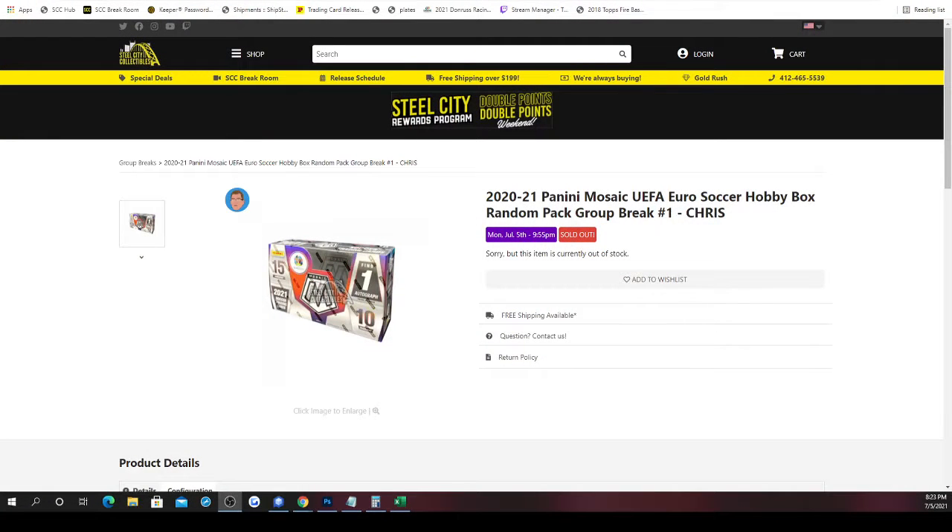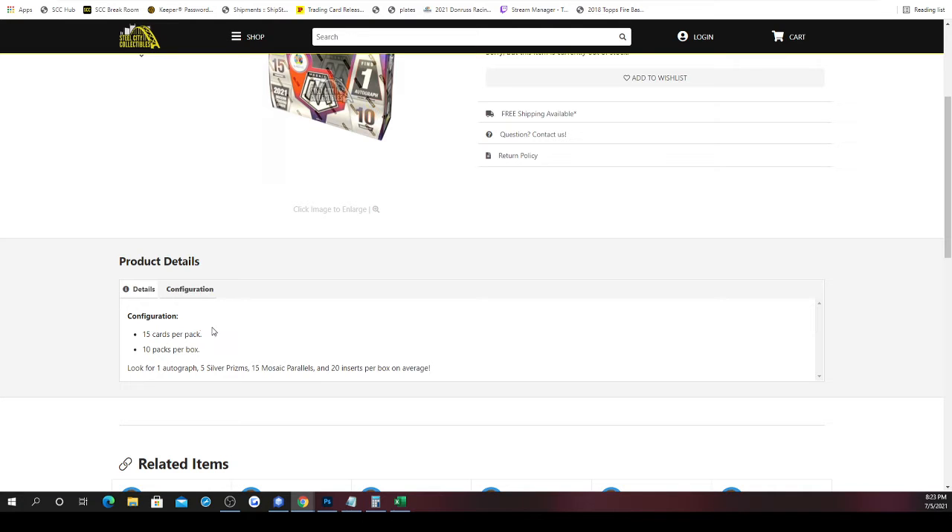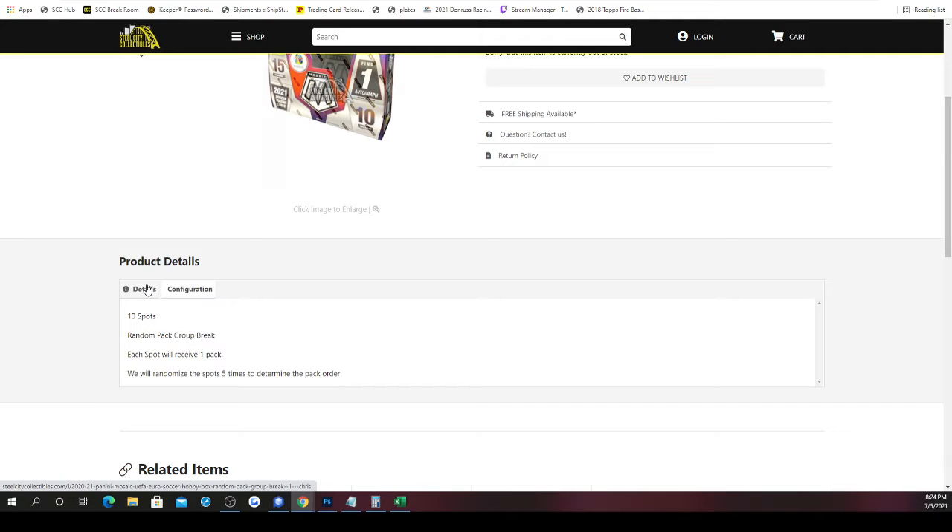This is going to be the 2020-21 Panini Mosaic UEFA Euro Soccer hobby box random pack group break number one. Ten spots because there's ten packs, 15 cards per pack. You're looking for one autograph, five silver prisms, 15 mosaic parallels, and 20 inserts per box on average.